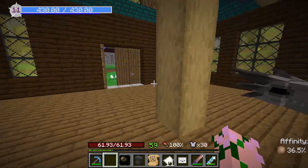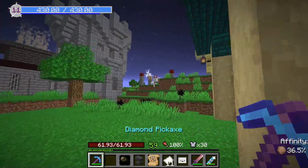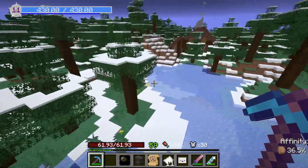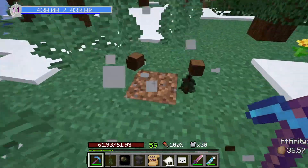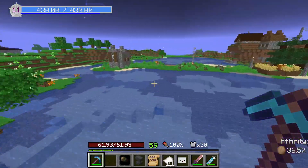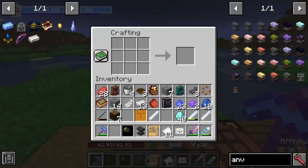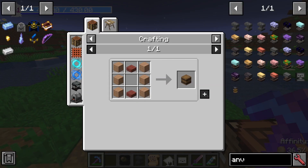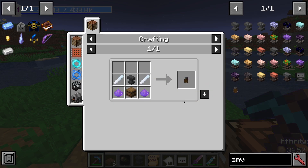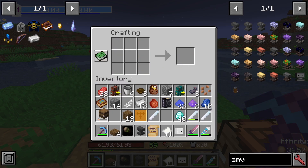There — got yourself an anvil. I'm going to need to go cut down the tree. We'll just take out this one here — don't need those saplings though. And we'll make a barrel. Now we know how to make a barrel — barrel made.